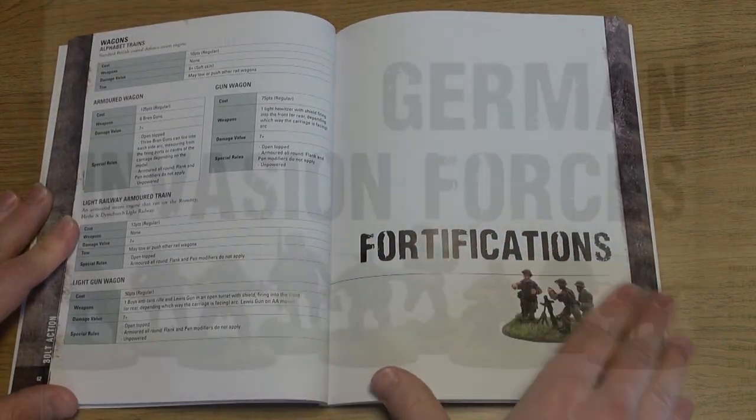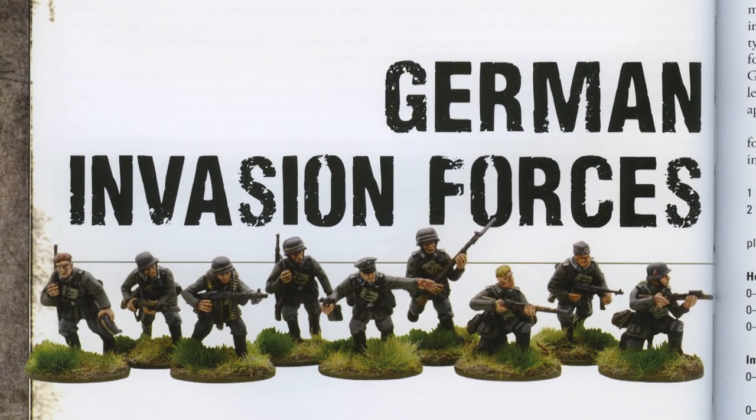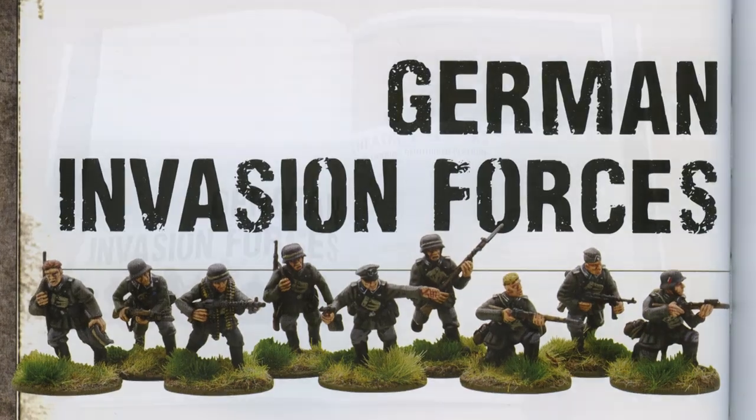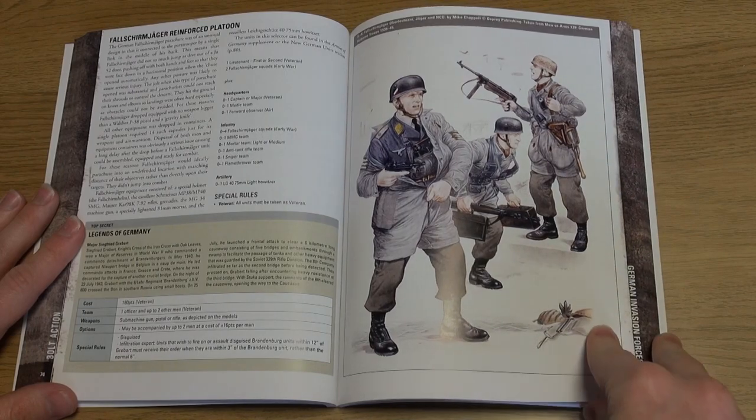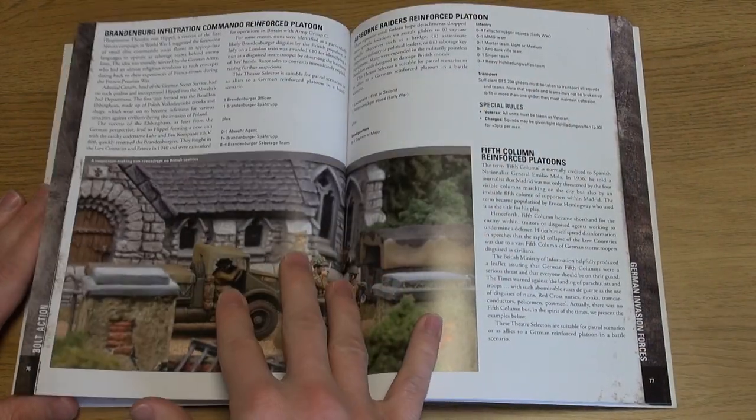Of course, no invasion can happen without invaders, so the German forces are outlined, including Fallschirmjäger paratroopers, beach landing troops, and new forces for the game such as the Brandenburgers.